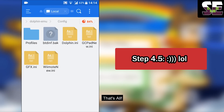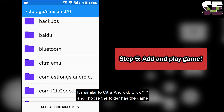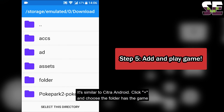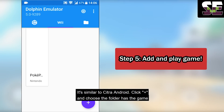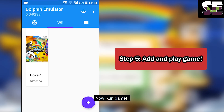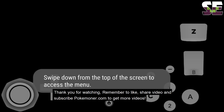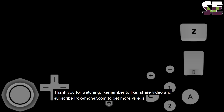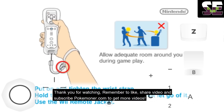That's all. Step 5: Add the game and play. Similar to Dolphin Emulator — click plus, browse to the folder containing the game, select the directory. You can see the game is listed. Run the game by clicking it and it will work. Like, share, and subscribe to Pokemoner.com for more videos. Goodbye — I'm MrTienDuc from Pokemoner.com.